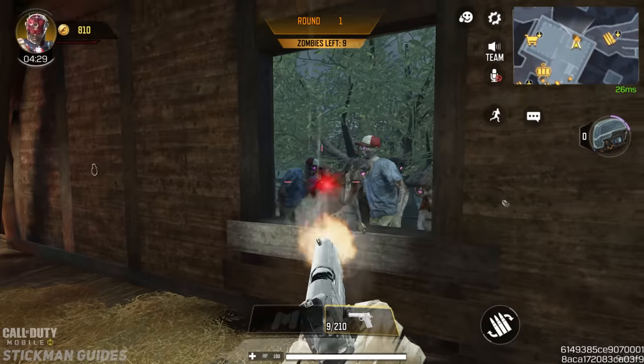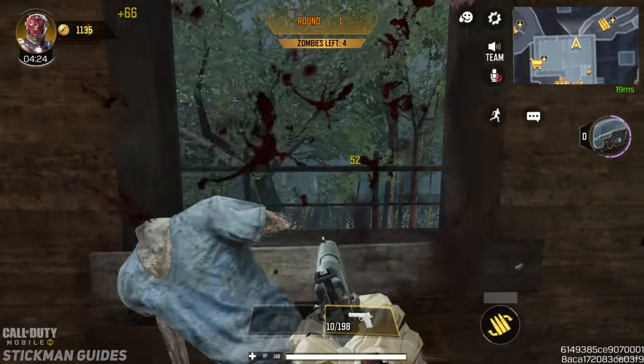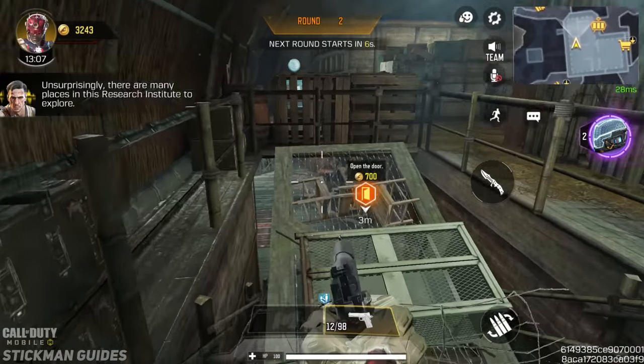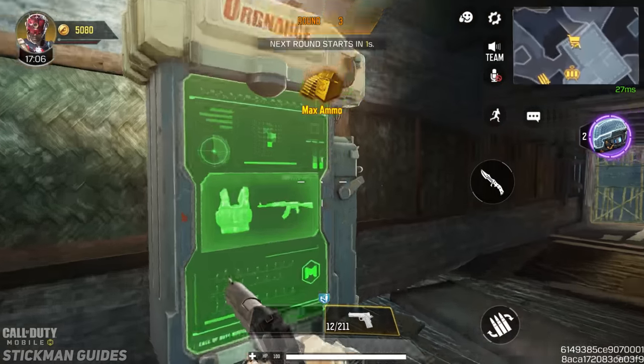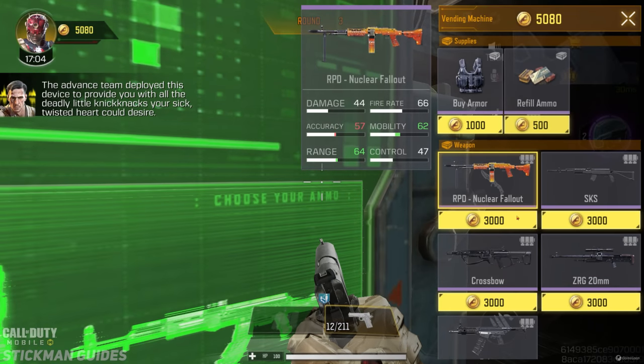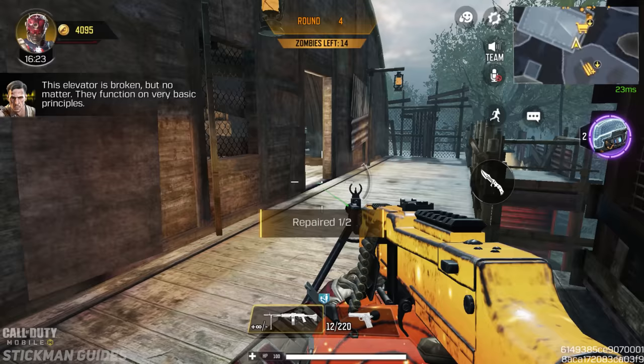For the early rounds, I stayed up in spawn and basically started point building, which is really easy to do because Poltergeist increases pistol damage significantly. Then I started heading downstairs to grab all the cog parts so I could get ready to repair the elevator. I bought the RPD from the Ordnance Machine right away so I could start point building, and I went back up to the elevator and started repairing it.